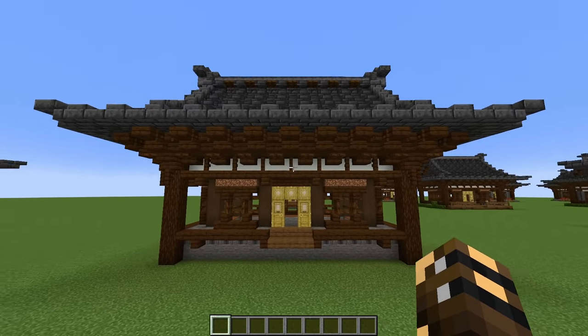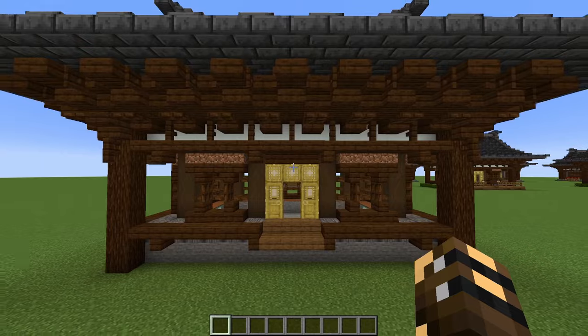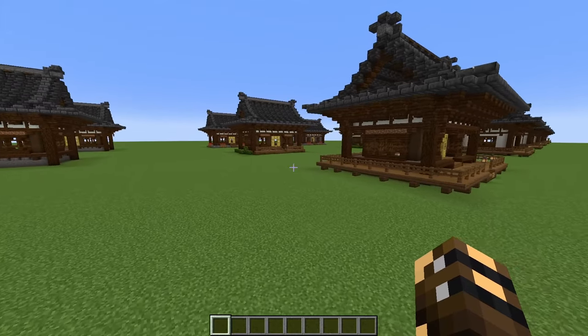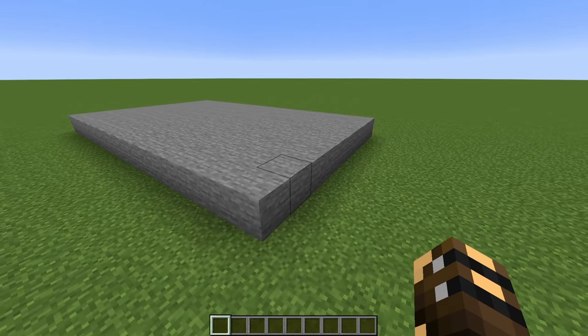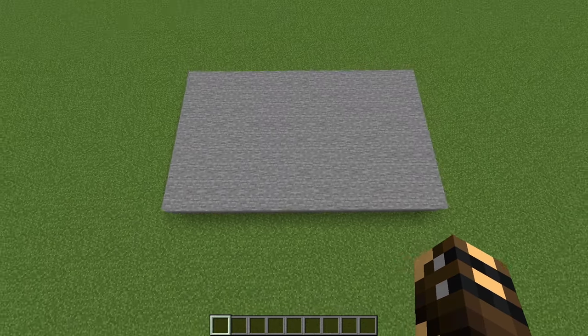I'll just have the quantities you need to build one of these base houses, and then for all the different variations I'll just list the different materials that you might need, but they won't have the amounts. Okay, let's get started. We're going to begin by building a rectangle of stone on the ground — you could also build this out of dirt if you wanted to, because we are not going to see it.